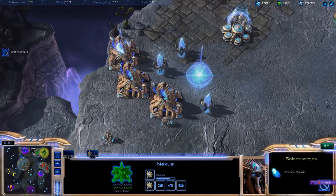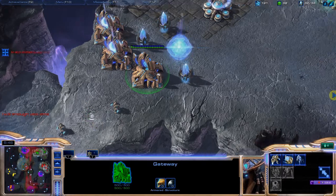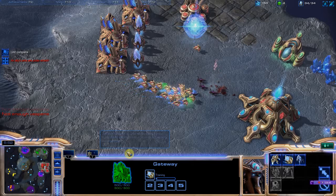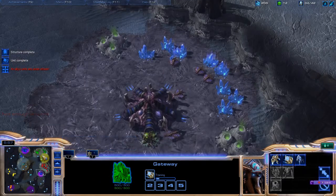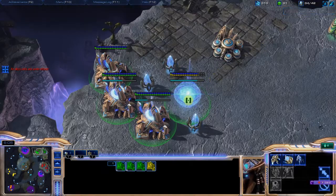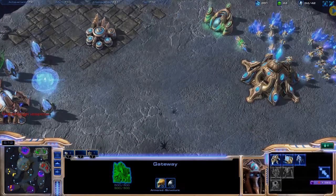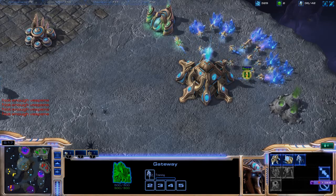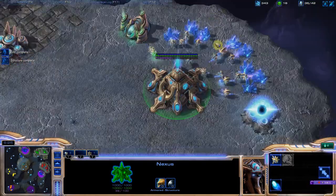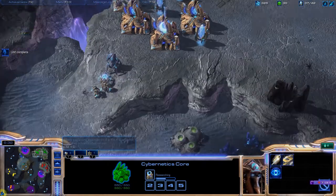I'll start getting some stalkers as well. Control group one — because those are becoming warp gates I'm not going to worry about that. I'm going to need more gas really soon, starting to run low. I was going to chrono boost that, not a big deal though — I really don't need the warp gates that badly right now.